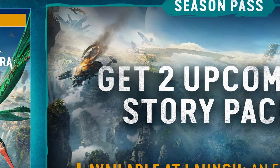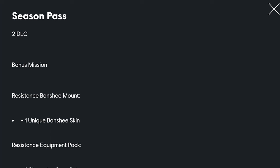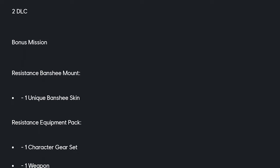The gold edition is $110 and comes with a season pass, two future DLCs, a bonus mission, a unique banshee skin, and a resistance equipment pack with one character gear set and one weapon.